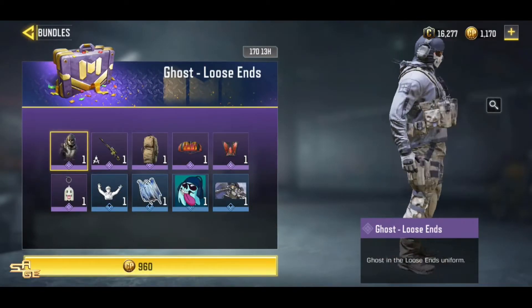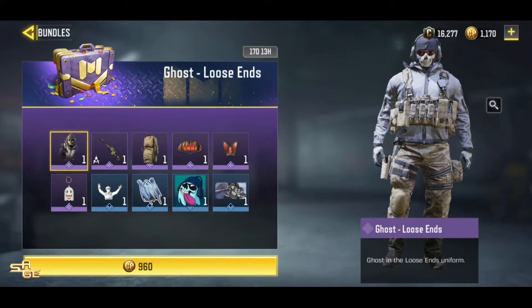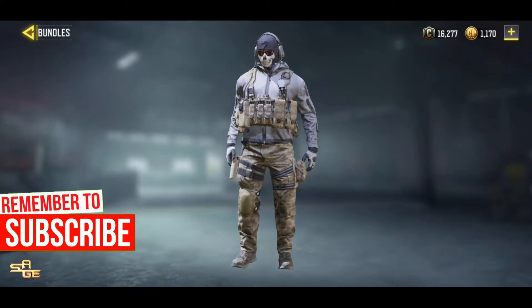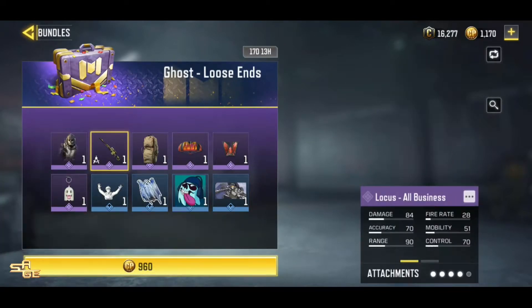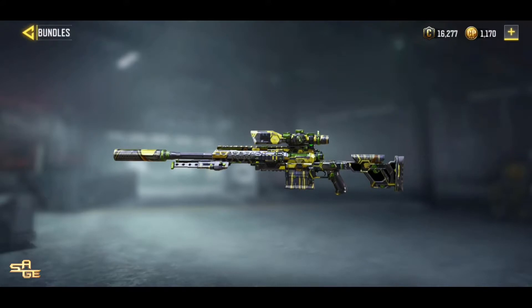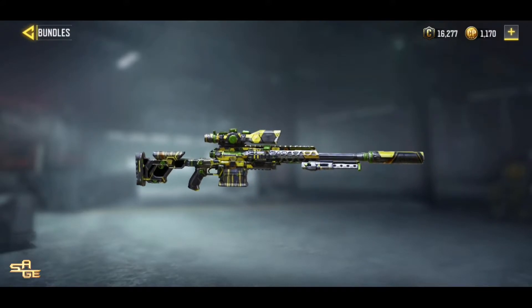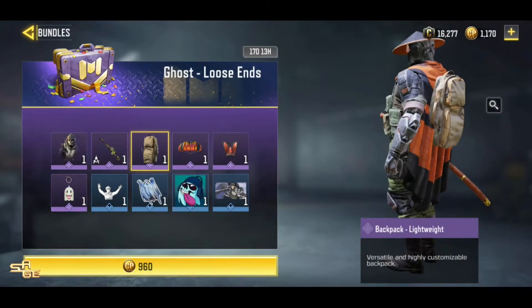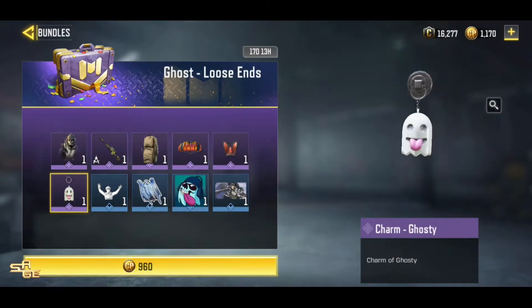So guys, in this video we are opening up the Ghost Lucent's bundle. This bundle has been given to us as an anniversary special bundle, but in my opinion it is way too overpriced because only the Ghost skin in there is worth it. The rest of them are some random stuff. This skin was previously leaked as a crate skin but thanks to Cornwell for including this as a bundle pack. I will still say it is an overpriced bundle.